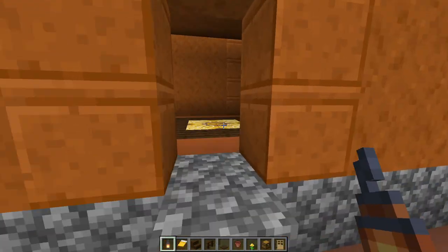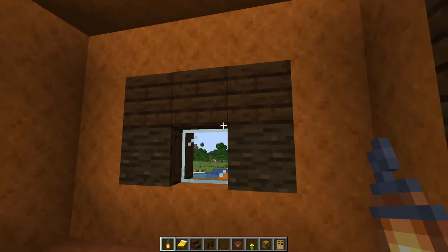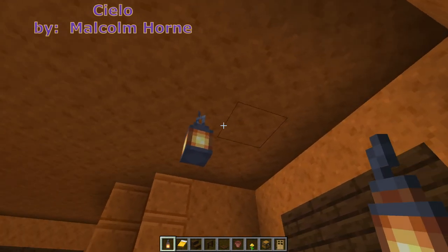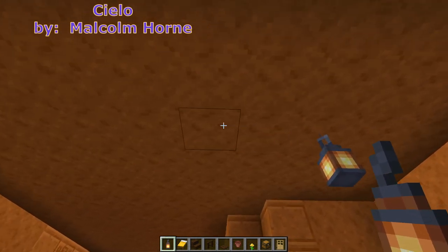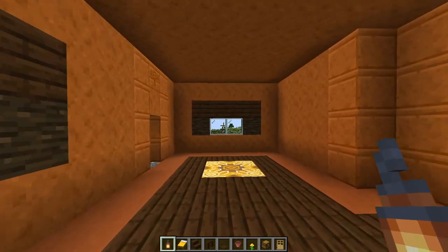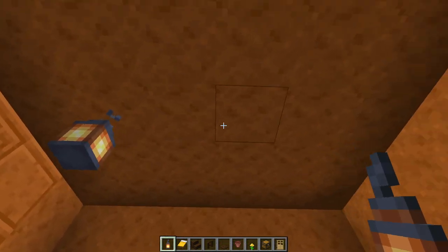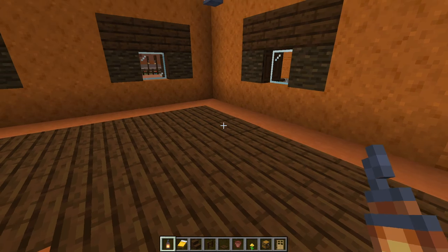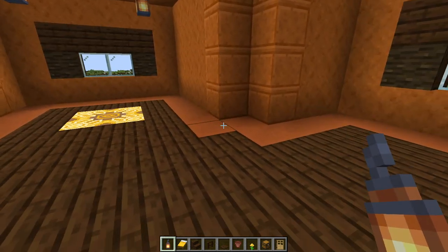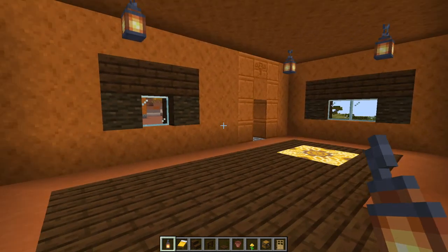Now we'll go to the inside. Come to the back section and go back two blocks from the center at the window. Add a lantern, skip two blocks, another lantern, skip two blocks, add another lantern. Come to the door frame, skip one block, add a lantern, skip two blocks, add another lantern. This provides enough light inside — there are only one or two blocks reaching light level eight, so you won't have to worry even on older versions.